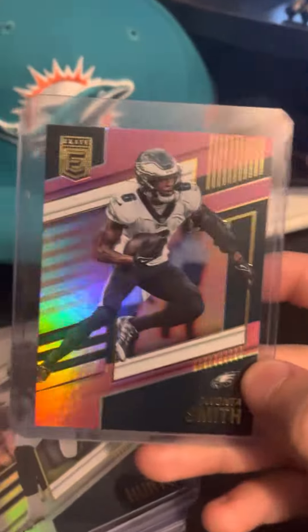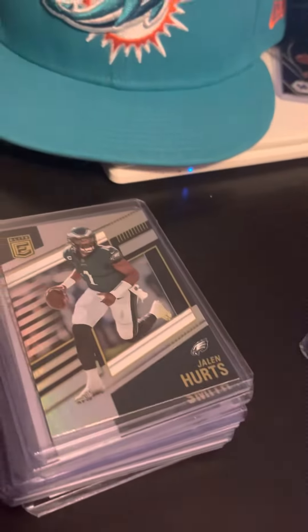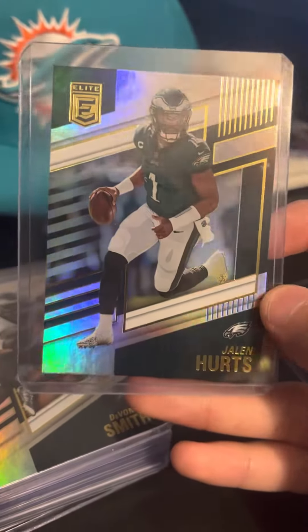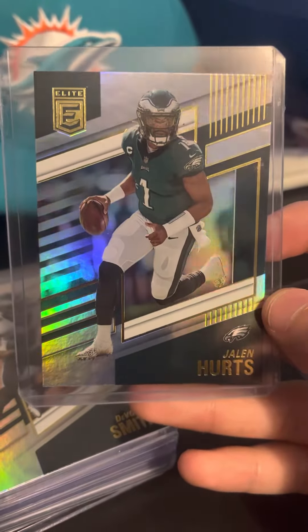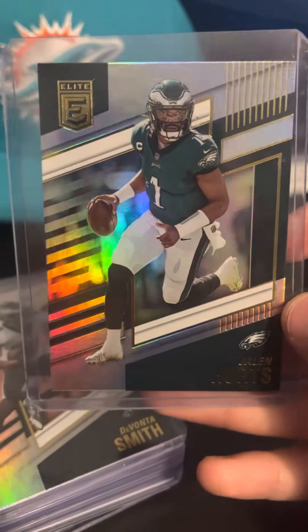Starting off, we've got this Elite Pink Prism. We got a Jalen Hurts card joining the party. That's not even supposed to be in this video — it's supposed to be in the Jalen Hurts stack. But oh well, he could be in here.